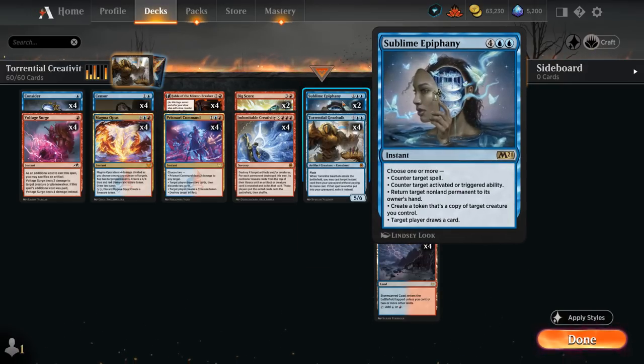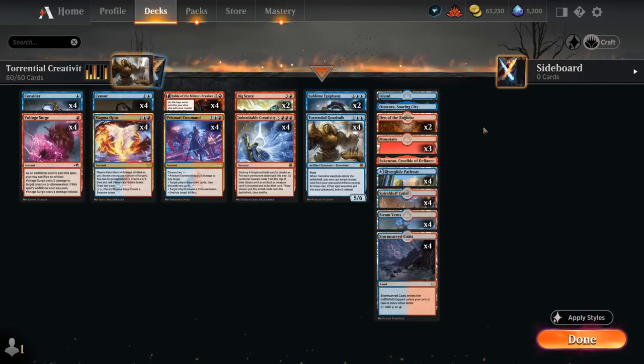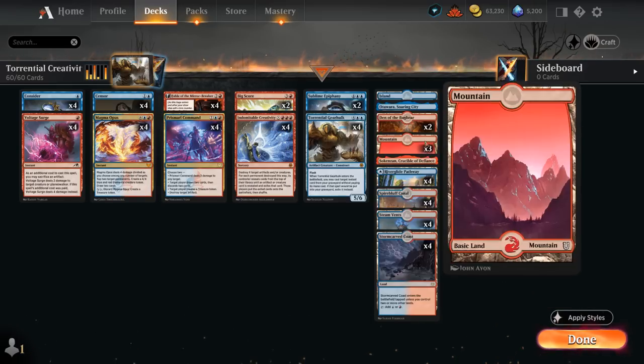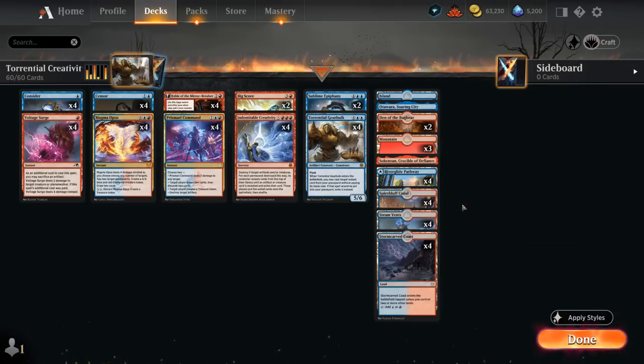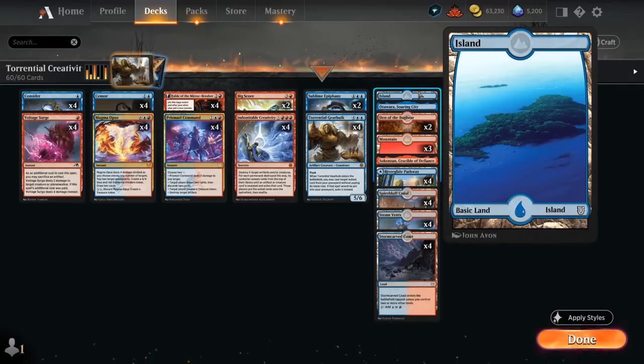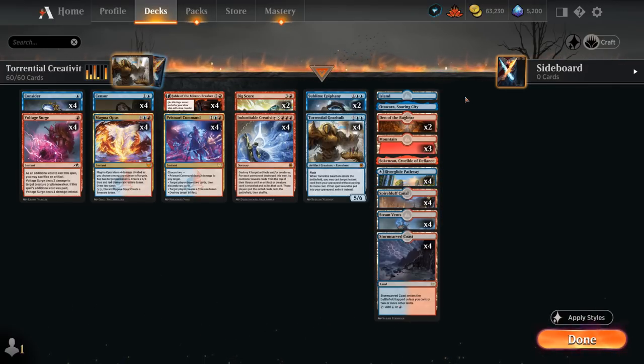Sublime Epiphany is one of the best spells to replay with Gearhulk — we can counter a spell or activated/triggered ability if we flash in the Gearhulk, return a nonland permanent to its owner's hand, create a token copy of a target creature we control to make another Gearhulk and flash back yet another spell, and draw a card. The mana base includes Den of the Bugbear for extra win conditions against control, channel lands like Soaring City and the Crawling Barrens, plus plenty of red and blue-red dual lands for triple-red mana.